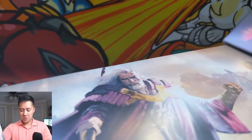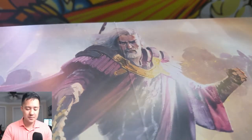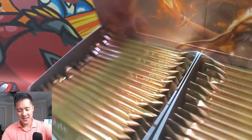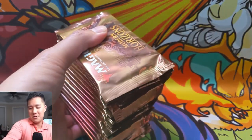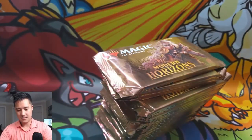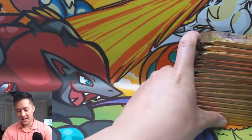We've yet to pull Urza, which at launch was the most expensive card. However, we did pull multiple Wrenn and Six, which is now the new top dog. So while we didn't pull Urza we've been pulling very well. We're going into half the box and we'll do the second half in the next Magic: The Gathering opening.